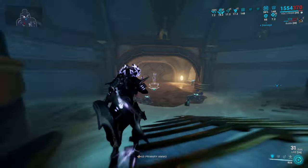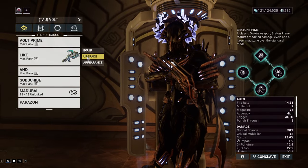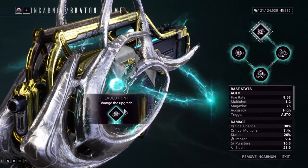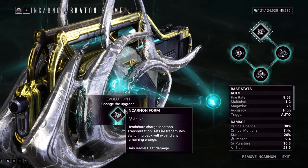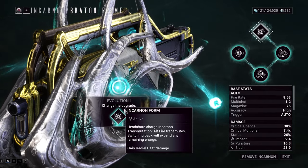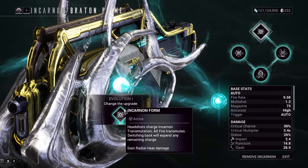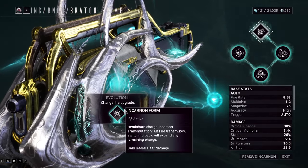Let's show you the incarnon evolutions. This is an incarnon build as always. For Evolution 1, you gain radial heat damage — that's the basic gist of it. You also get a bit of an AoE to your rounds, but you get less fire rate in exchange for more damage. That's the basic gist of Evolution 1.